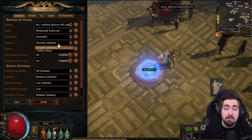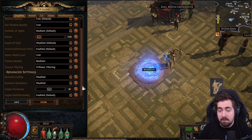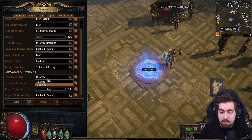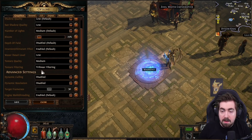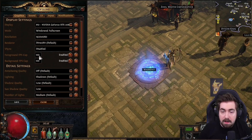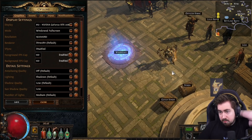I would also recommend switching between Vulkan and DirectX. I was personally playing on Vulkan, which was usually best for me, but DirectX is better now and I've had pretty good performance with that. You can try turning off dynamic culling — that helped me a bit. My other settings are: multi-threading on, textures disabled on these two, texture quality on medium, texture filtering on trilinear, water low, depth of field disabled, number of lights low, shadows off, FPS capped at 120.